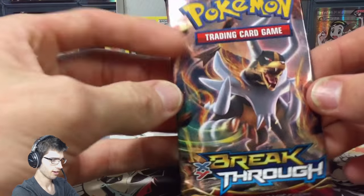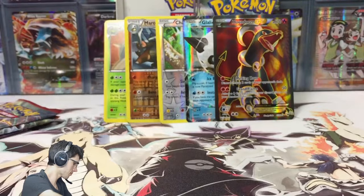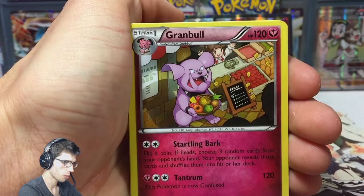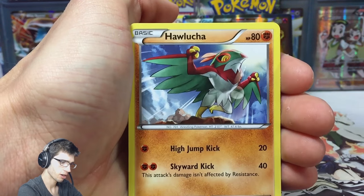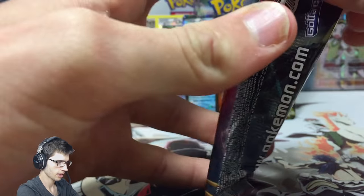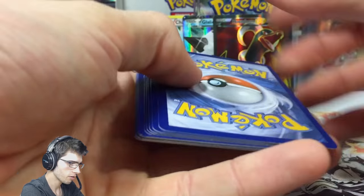So we're on the sixth pack — and you guys will be getting the code card from this pack. We got a Swablu, a Granbull, Piloswine, an Assault Vest, a reverse Ralts, and a Hawlucha. Hawlucha with High Jump Kick and Skydrop Kick — nice. Zoroark BREAK pack art. I wonder — let me know in the comment section below what pack art I pulled that Houndoom out of. Actually, here's the code for you guys.